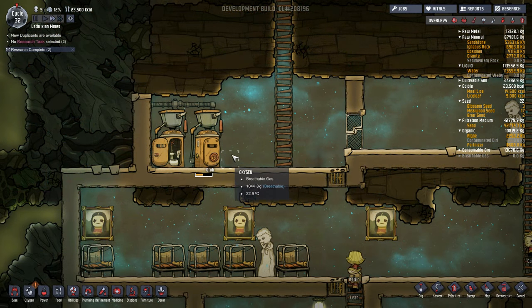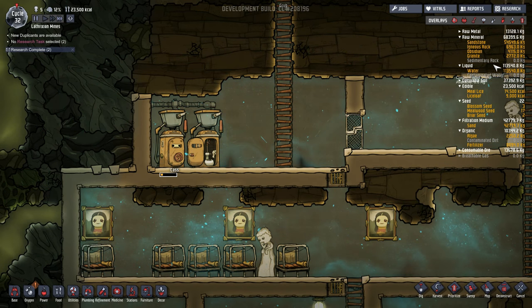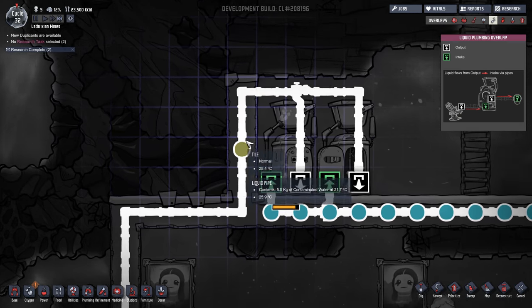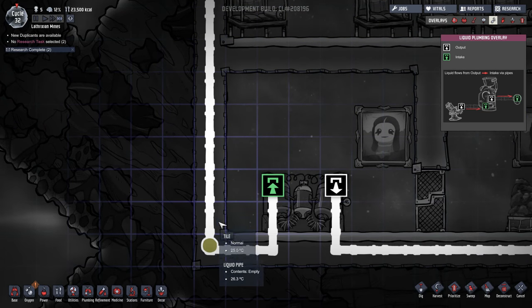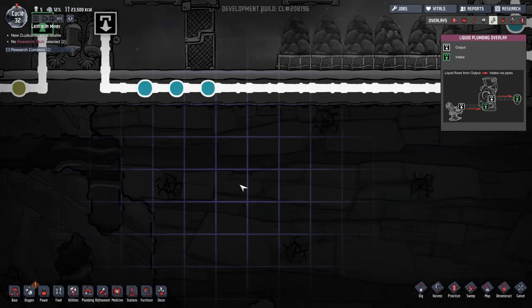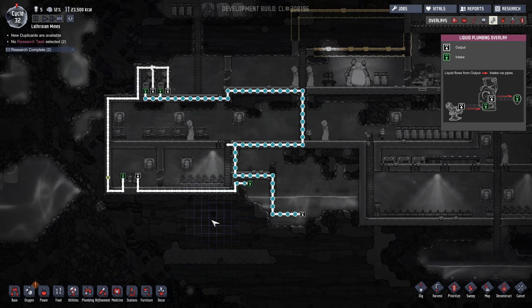Someone's using the toilet! I have never been so excited for this. And there it goes — if I go into plumbing mode I can actually watch. Yes, look — we can actively watch the poop. Wonderful. Drip drip drip — and it's working. Fantastic.